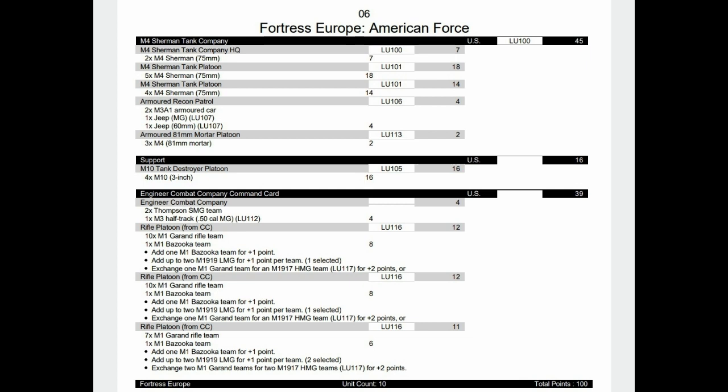We have two build formation command cards with Fortress Europe American. This first one is the Engineer Combat Company command card - basically these are rifle platoons but they have the pioneers rules, so they'll be able to dig in and go through minefields better. The only thing is it is just the infantry platoons in the formation, so that's why I've maxed out as many platoons as possible. In support we've got M10s, and a second company in the form of Shermans which brings in the mortars and the recon as well.